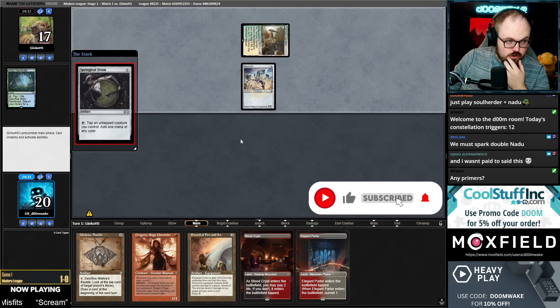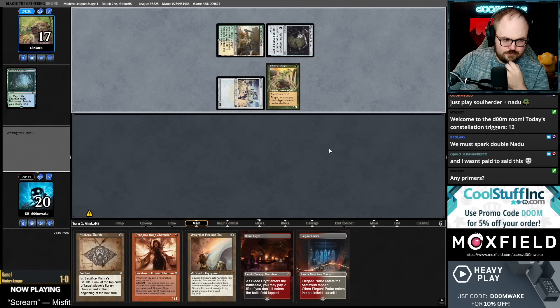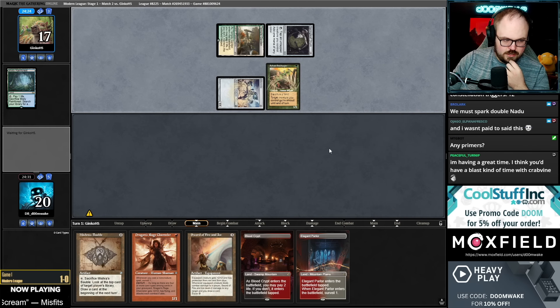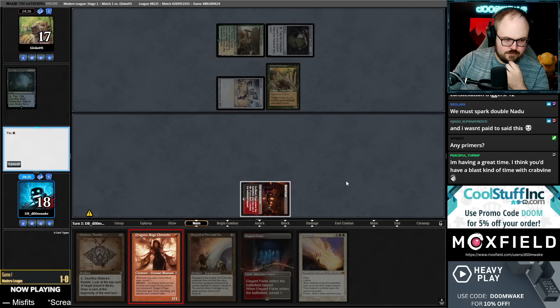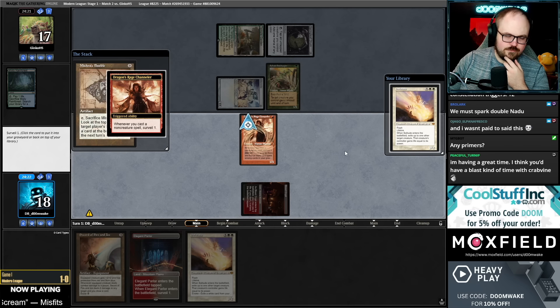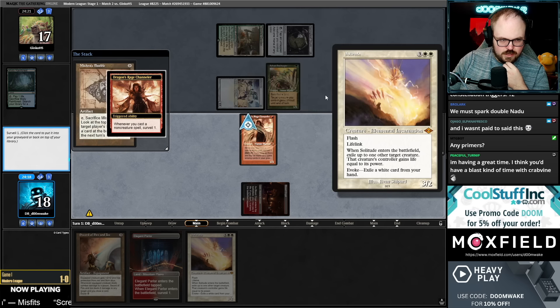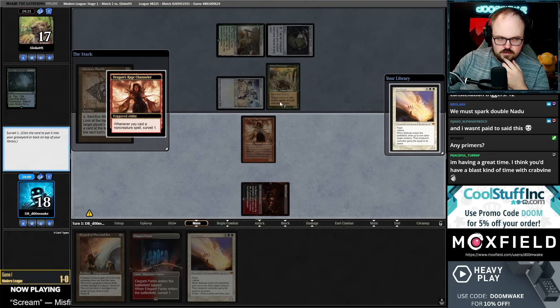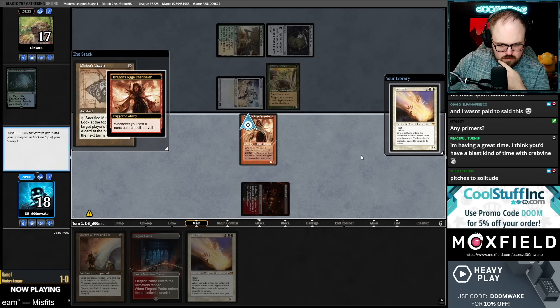Now we have a Nadu enjoyer — Nadu enjoyer confirmed. We're probably going to get dumpstered this game. I don't want that Ephemerate back. The Solitude's not even good right now. I guess I can Solitude the Safekeeper in their upkeep to try and trade for a land. Was that a good plan? No, but do I have a better plan? Not really.